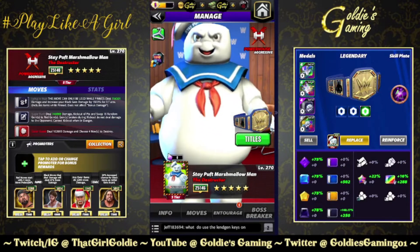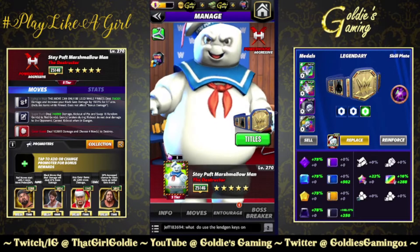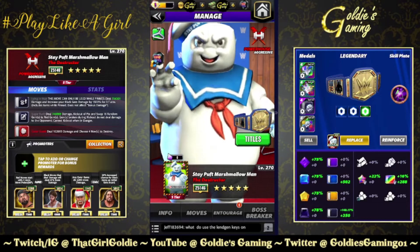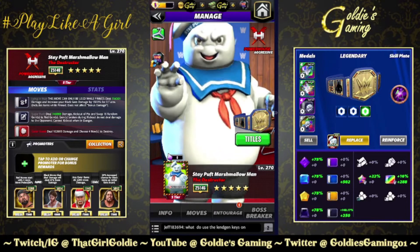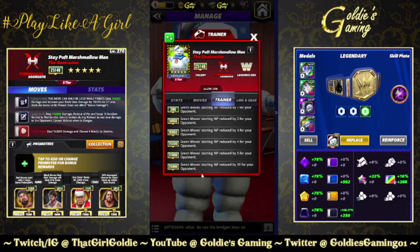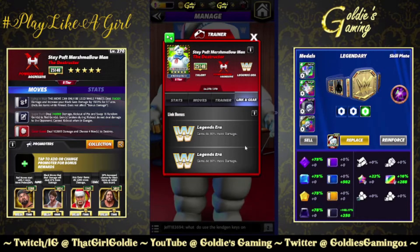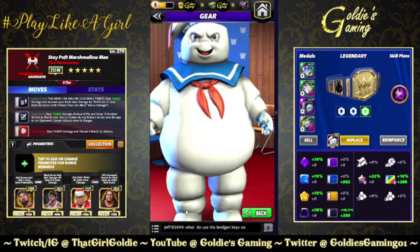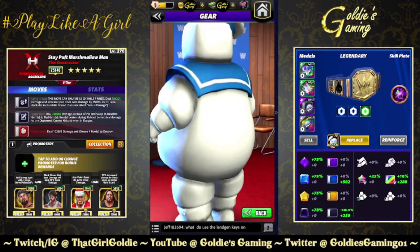Our final character is Stay Puffed Marshmallow Man. We have action figures, zombies, statues, Snoop Dogg, Johnny Knoxville, people cosplaying as the Ghostbusters - so why not the Destructor, Stay Puffed Marshmallow Man? His card is Legend Era, Aggressive Powerhouse. Trainer ability rounds out the MP reduction trainers for green moves. Link's Legend Era gems do 10% more damage, and there's just the one standard set of gear. They made him massive - they really went all out.